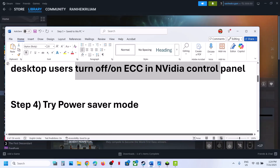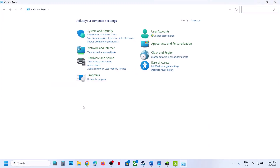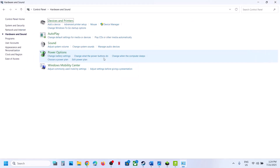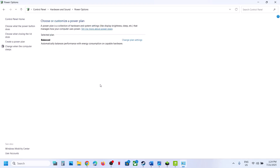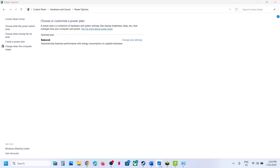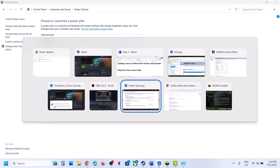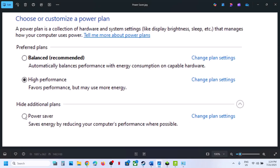The next step is to try power saver mode. Type 'Control Panel' in the Windows search box, go to Control Panel, then Hardware and Sound, then Power Options. You will see multiple options including power saver. Select power saver and relaunch the game to check. You can also try balanced or high performance. Check which one works best for you.